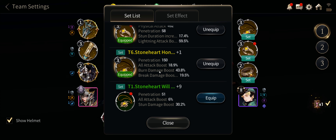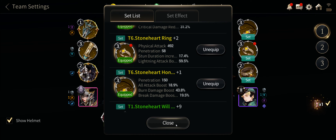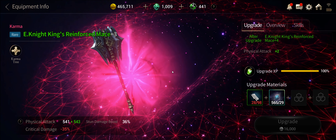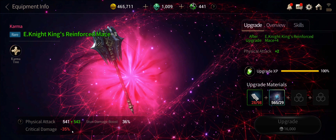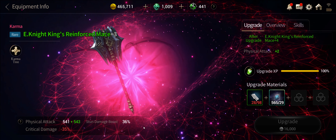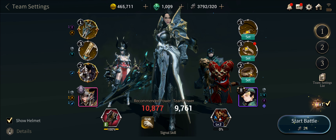There are two different necklaces — I'm using the one that does burn damage because I was looking at doing a fire strategy, which some people have beaten him with. My fire gear and fire companions aren't well developed though, so this is what worked for me. For relics, I'm using the Night King's Reinforced Mace for the stun damage boost — I'm not really worried about critical damage since the only time you're doing damage to him is during the stun cycle. That gives me 36% stun damage boost overall.